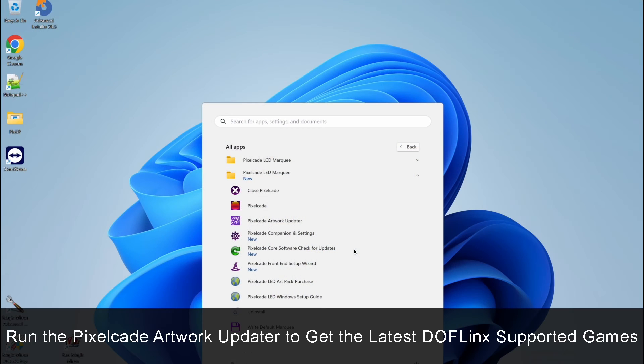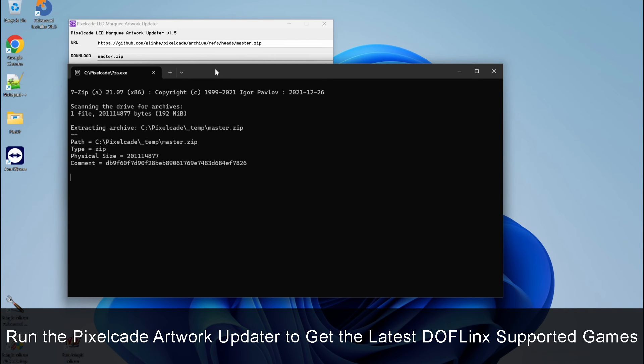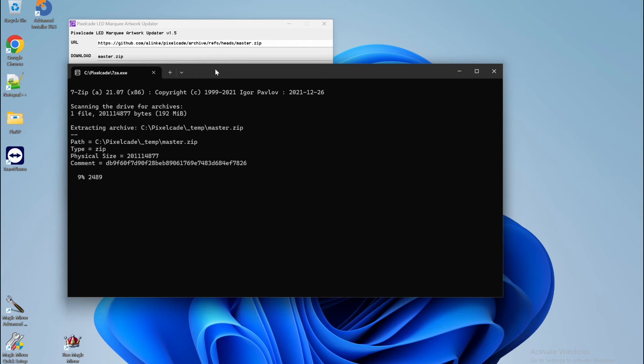Over time we'll, of course, add support for more games. To get the latest and greatest, just run the PixelCade artwork updater — the same updater you've been using this whole time to get the latest artwork. Now, in addition to the latest artwork, you also get the latest configuration files for Doflinks to add support for more MAME games. Just run that over time and you'll have the latest and greatest.